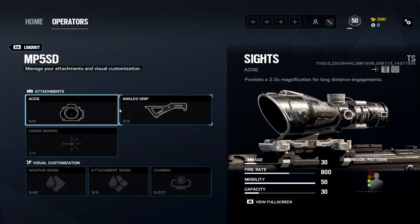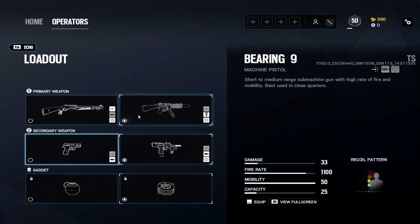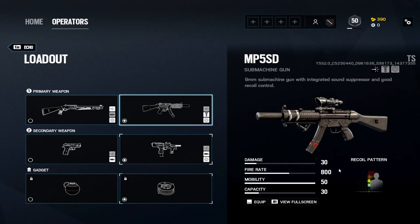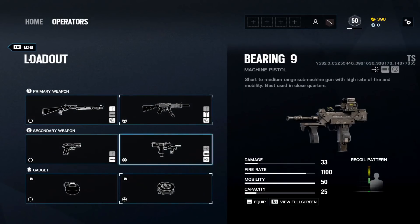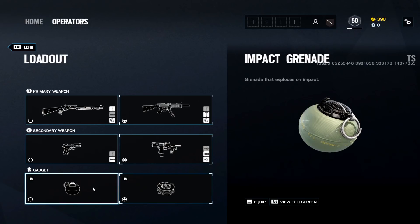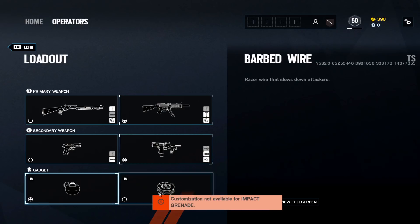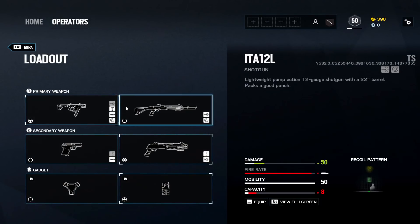Echo: I think the MP5SD is the only gun you should use. ACOG, angled grip — it's already suppressed, so no barrel attachment needed. Damage is pretty low at 30 but the fire rate is good. Bearing-9 for the secondary — you have to be really close up. Barbed wire on Echo since the Yokai drone shield was removed. Bring impact grenades instead if none of your team is making rotation holes.